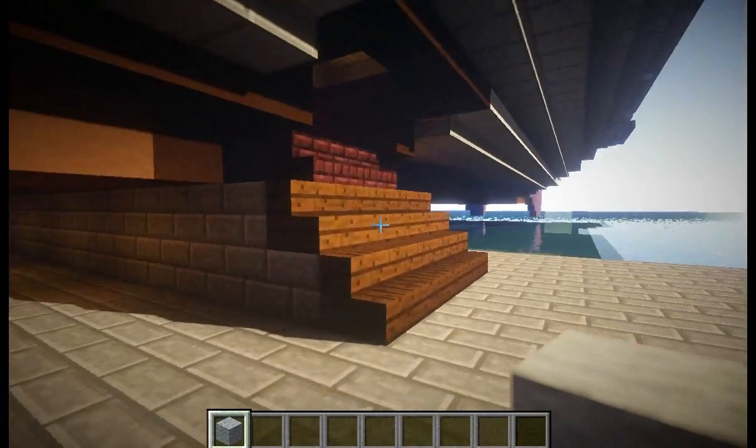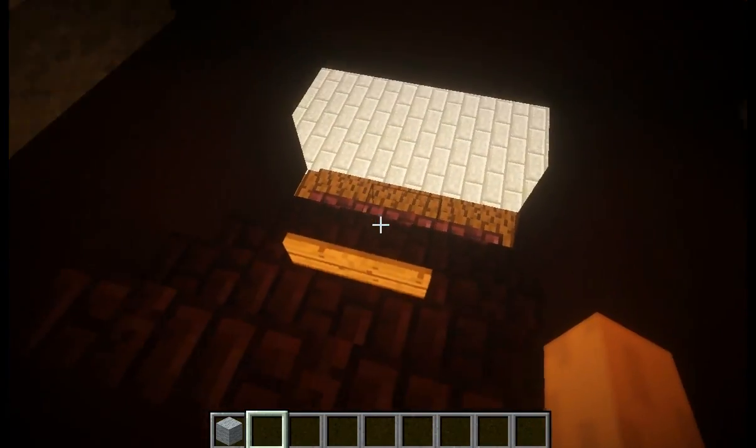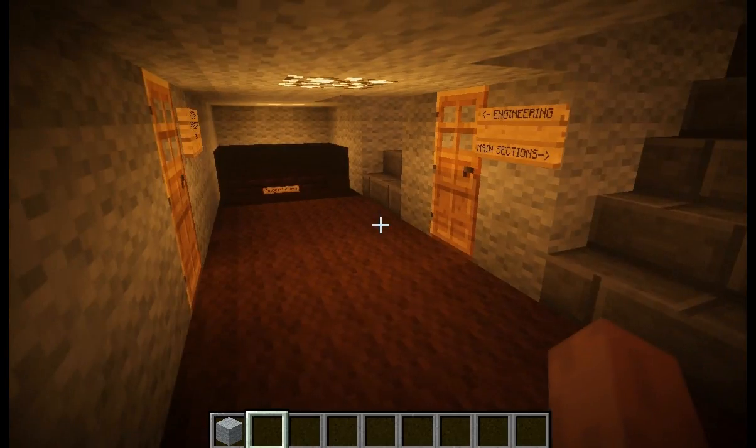Here we have the ramp into the main gangway. We go up this ramp, and now we're in the lowest deck of the ship. We use this for loading cargo into the ship, and this deck also has the engineering corridor. The cargo ramp can be closed during flight, just like this.